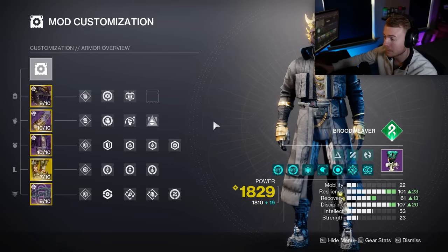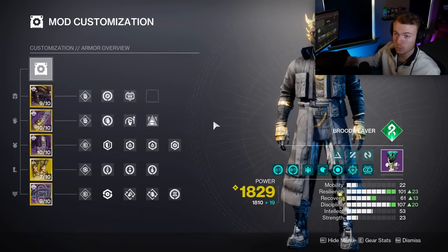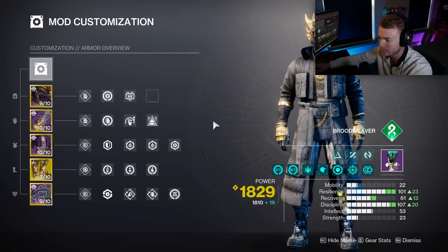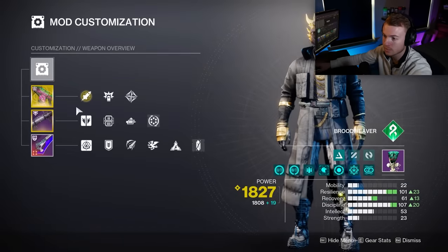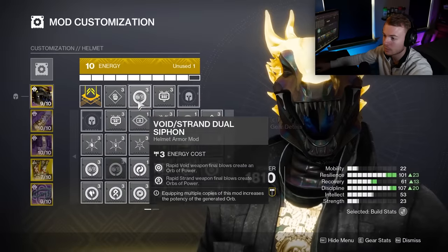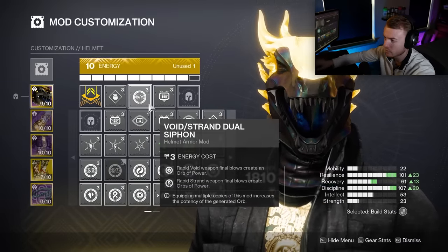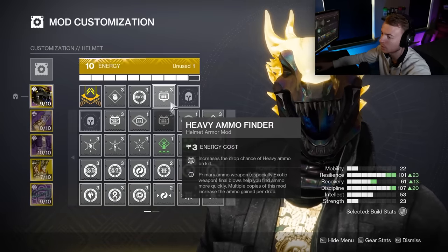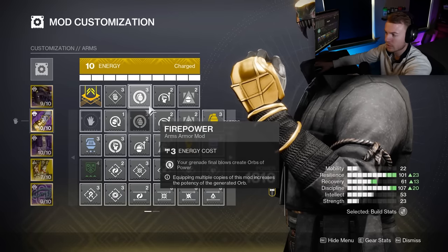To wrap up, I want to go over all the mods we're using. You can pause the video, screenshot it, and apply it in-game yourself, or there will be a Mobalytics link and a DIM link so you can easily apply the build in a single click. On my helmet, I have a Void-Strand Dual Siphon — for most gameplay I was using something like Quicksilver Storm, which is Strand, and a Void weapon. I default to Dual Siphon for whatever two weapons you're using. I also have one Heavy Ammo Finder, since a lot of other mods don't synergize well with the build. Surprisingly, some mods do work with Threadling Grenades even though Threadlings are registering the kills.